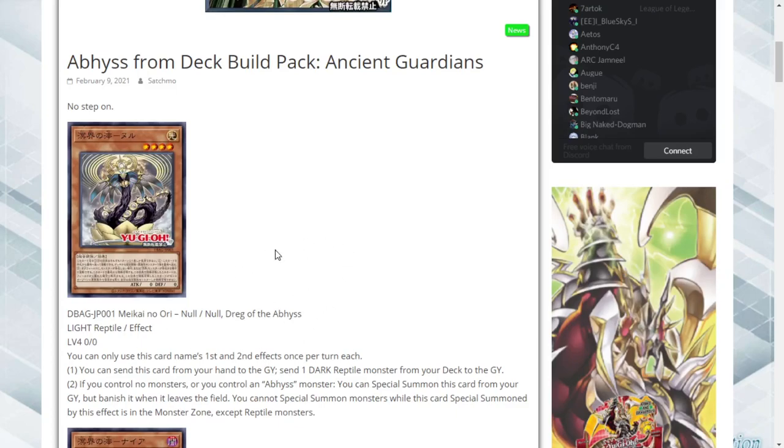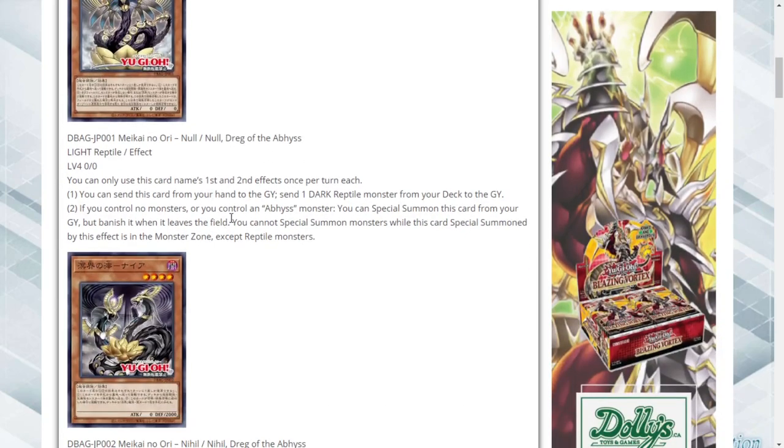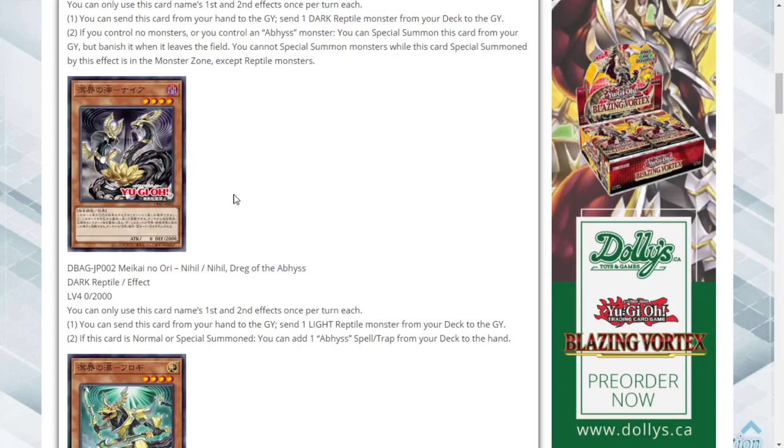Next up is Hill Drag of the Abyss. Once per turn you can send this card from your hand to the graveyard to send a Light Reptile to the graveyard — so it Foolish Burials a Light Reptile. If this is normal or special summoned you can add one Abyss spell or trap card from your deck — always good to tutor a card. It does get hit by Ash Blossom but you can play around that.